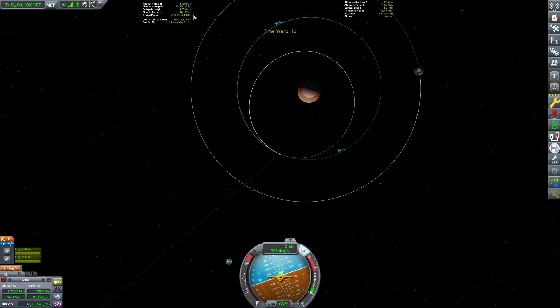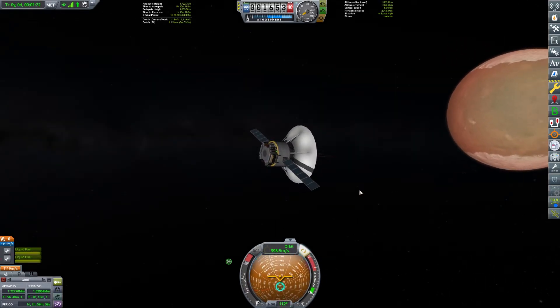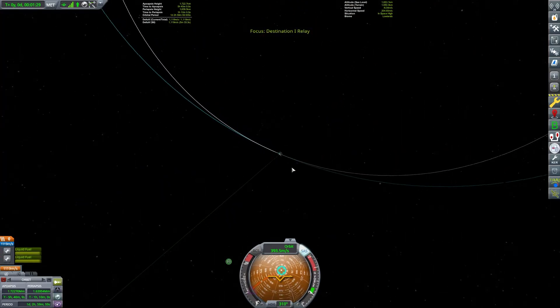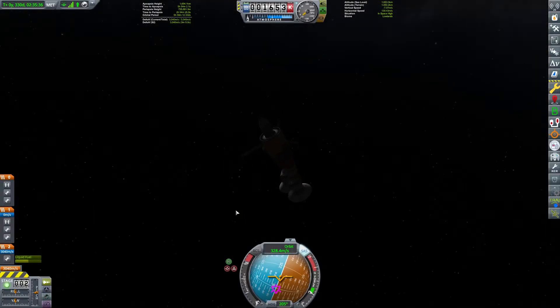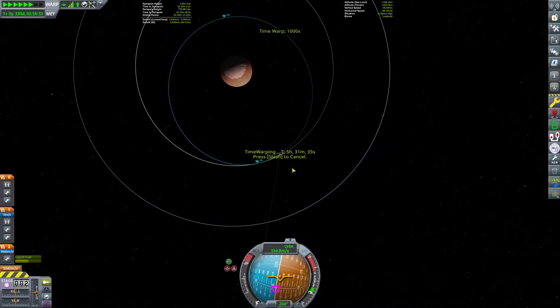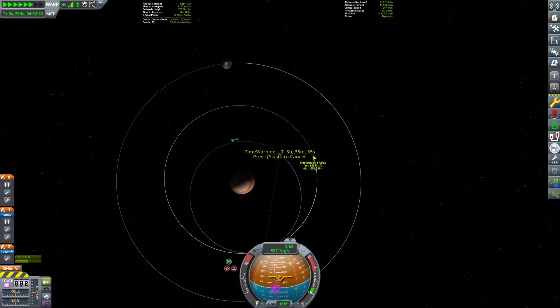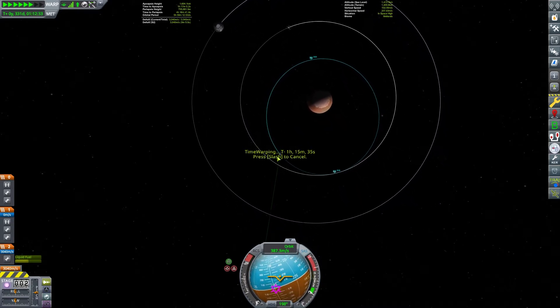The important thing we're watching for is that the orbital period is as close to nine hours as we can get it. The way you usually create a relay network is you equally space your satellites around the planet or moon, each in the same plane with the same orbit. If you have three satellites like we do now, you're going to put them each a third of an orbit away from each other. This way, no matter where you are on the ground on Duna, you will always have a line of sight on at least one satellite, and that satellite always has a line of sight to another satellite which can see Kerbin, or a line of sight on Kerbin itself.